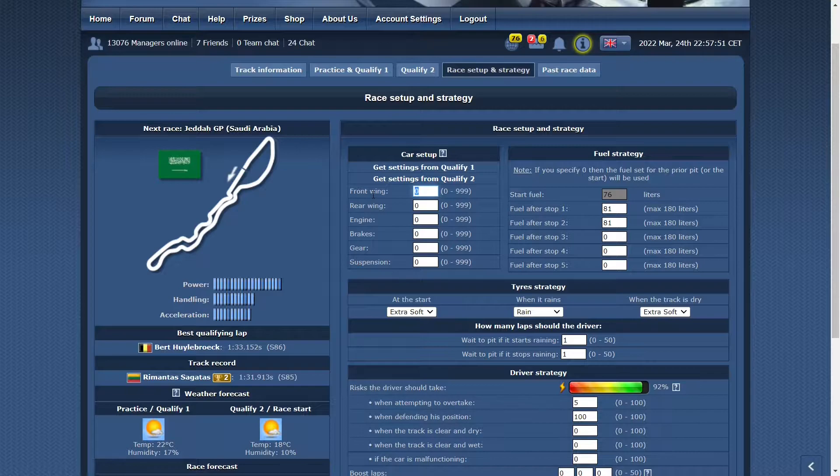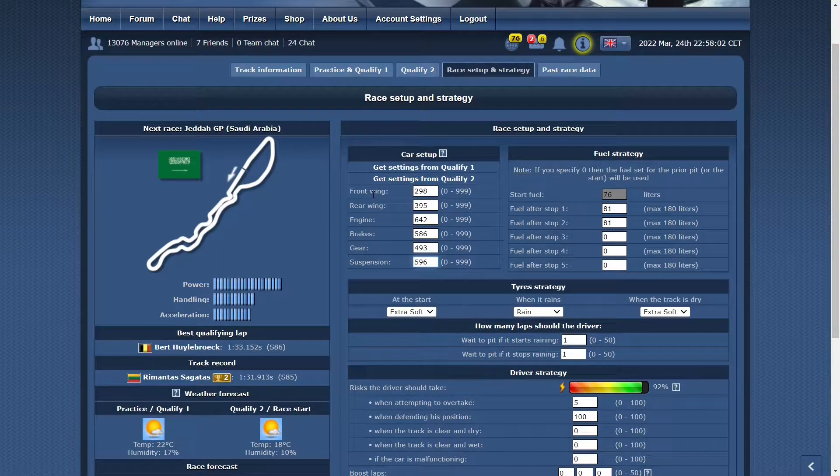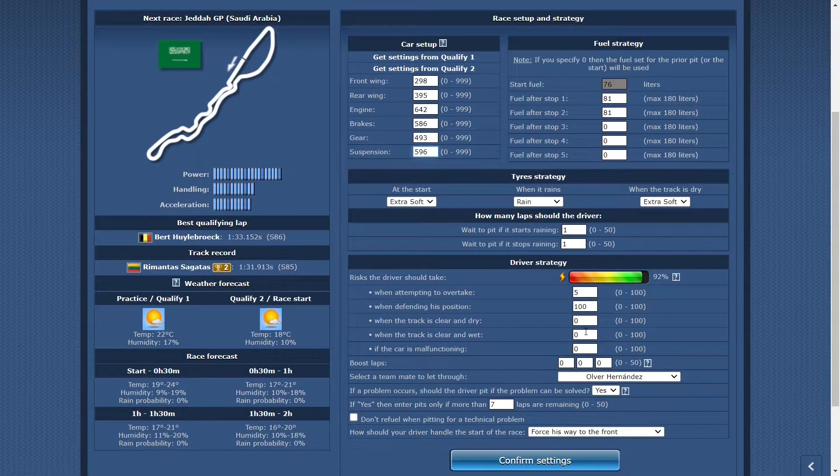For the race setup, I'll be taking 81 liters of fuel for the other 17 laps, entering the setup starting with extra soft. I'll be going at 60 CT, and for boosting I'll boost at race status — so lap two, as I don't want to boost on lap one which collides with my starting risk. For the second boost, just before the second pit stop at around lap 30. The last boost will be for the fastest lap, slightly before the end of the race.